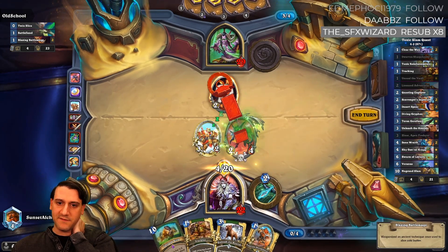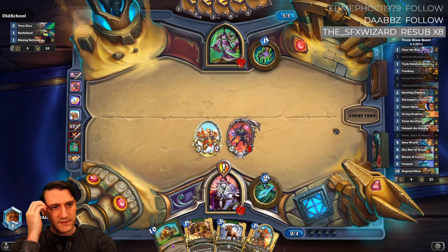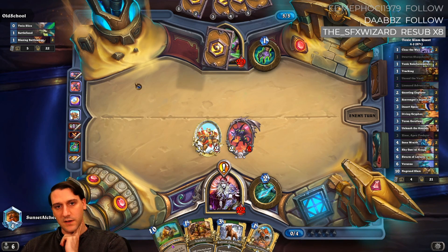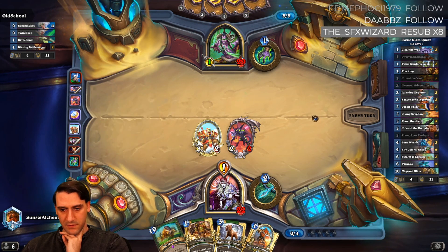Our scavengers ingenuity hasn't been showing up in any of our games. Altruist plus second slice — but second slice is not in an outcast position. So he can kill maybe the three-two. Does he kill Zixor here?